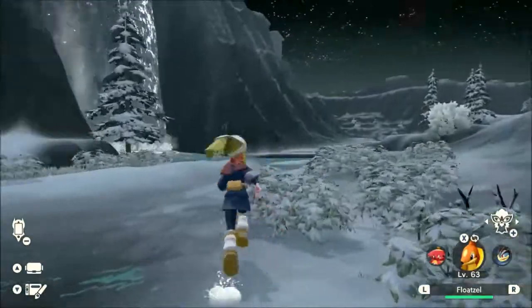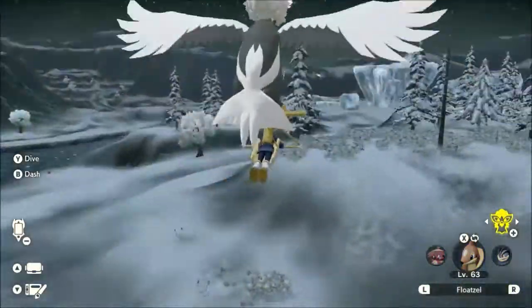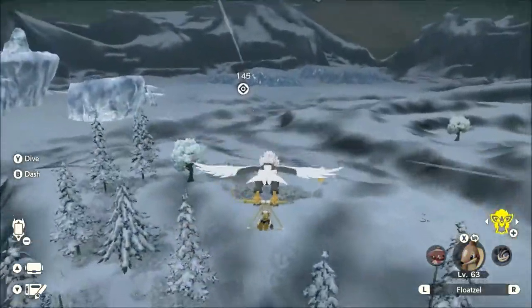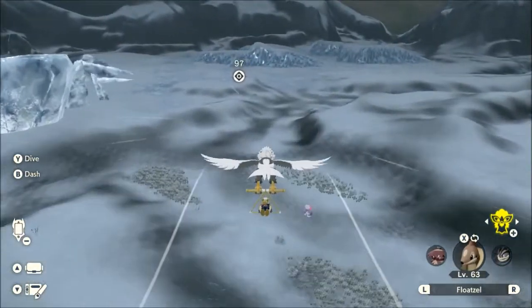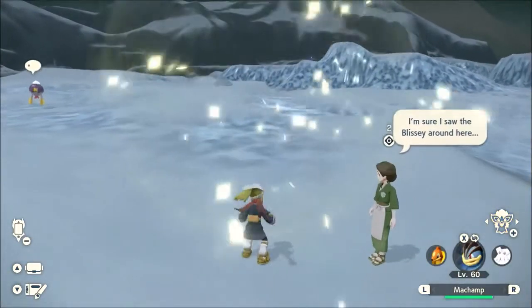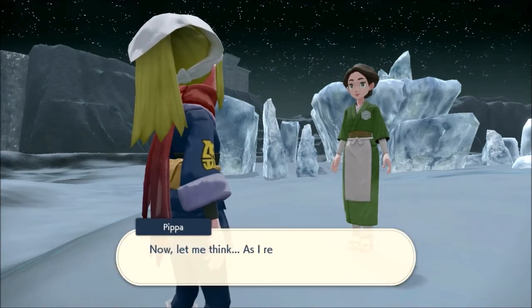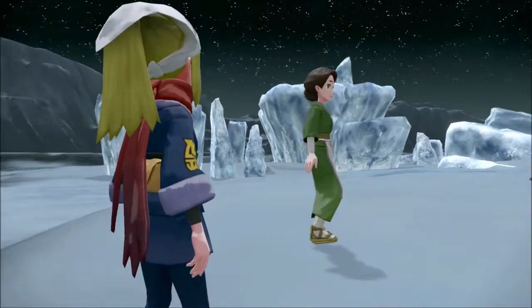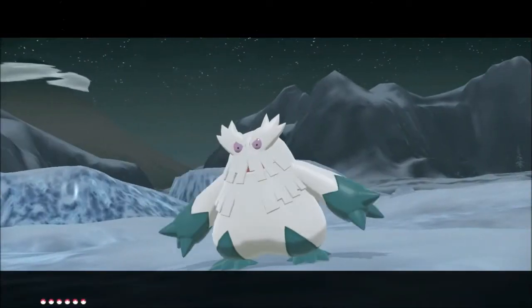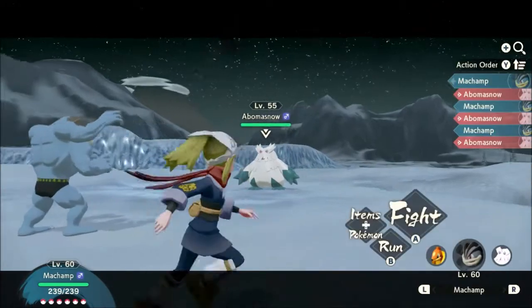I might as well do the Blissey one. Where is this Blissey? It's a good thing I brought a Machamp out for this one — level 55 Abomasnow. Let's see, I'll go Close Combat, that should take care of it. I should really bring either Cyndaquil or Oshawott out. There's the Blissey!